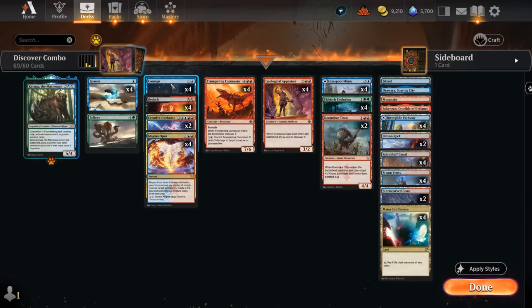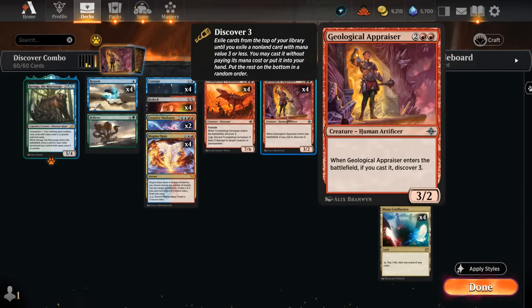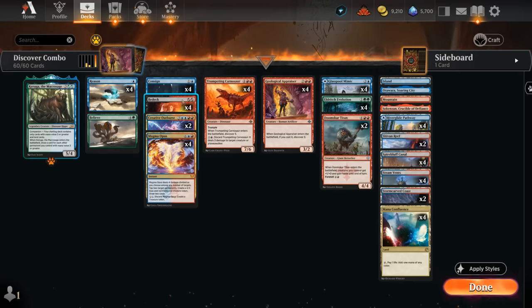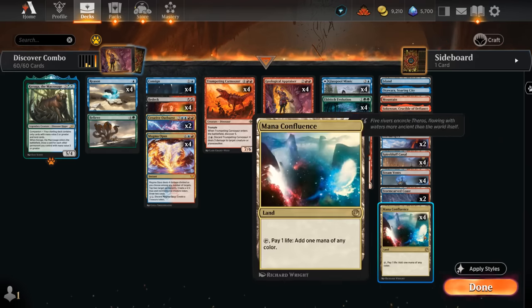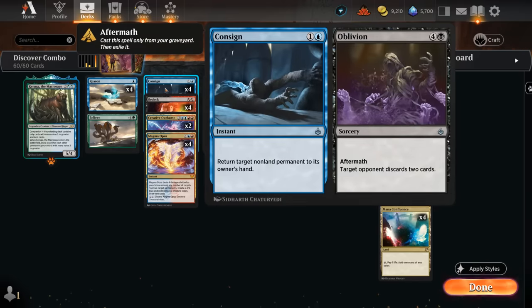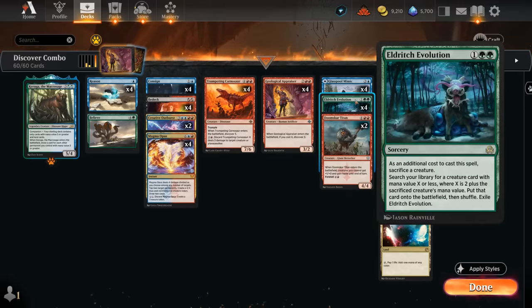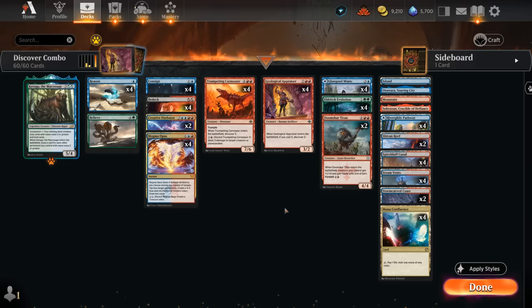The Glasspool Mimic can also be an extra land, meaning we'll have a pretty high land count overall so hitting our land drops is usually not a problem. I've considered playing a blue-black dual land instead of an Island, since that would allow us to play turn one Reason and cast turn two Bedeck, which has the black-red hybrid mana cost — but ended up going with an Island since it's nice to have untapped lands later to hardcast expensive spells. We're also running Keruga as our companion just because we can, and in grindier matchups it can be an extra 5/4 body.